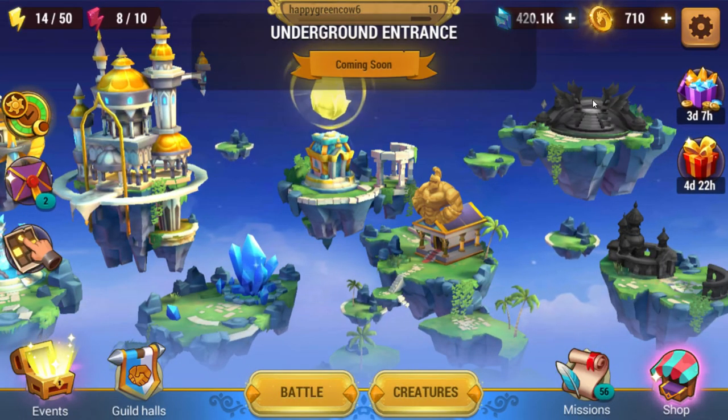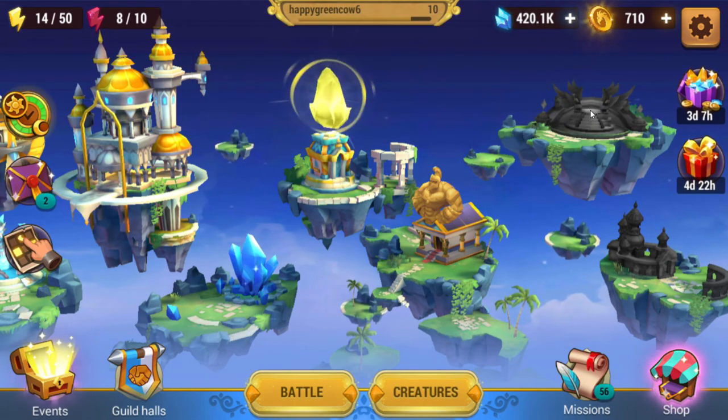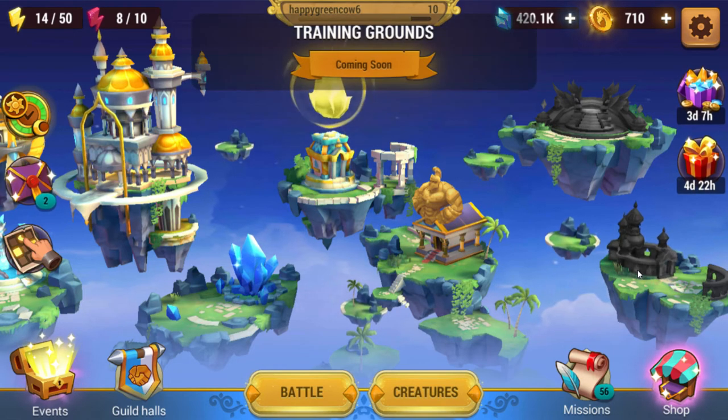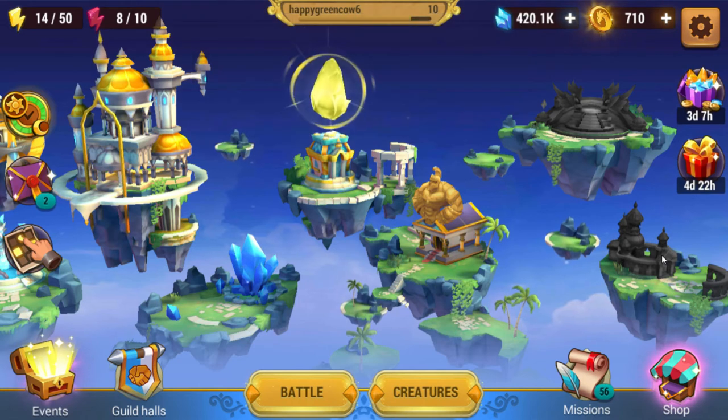This is the Underground Entrance. No one knows what it is — this is another development thing. It doesn't unlock, so it's going to be there in the future. And this is the Training Grounds — again, this is a development thing. No one knows what it does; it's just there as a placeholder.